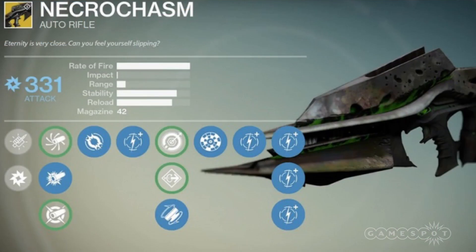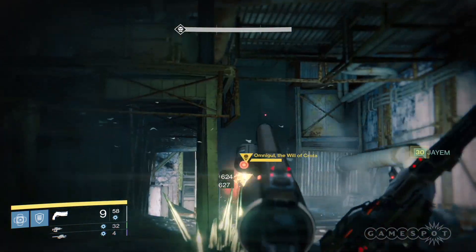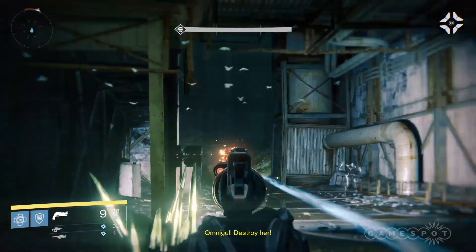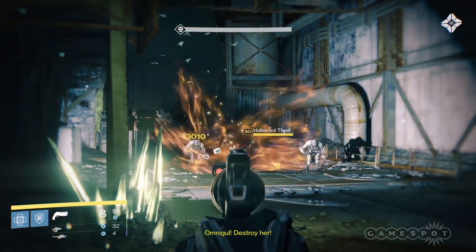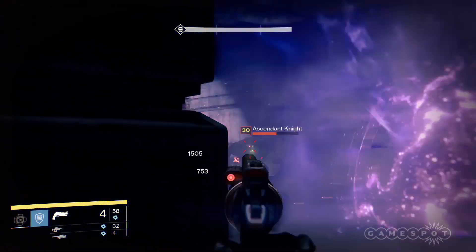If you happen to be low on strange coins, make sure to do your weeklies so that you will have the strange coins to buy either exotic shards or any of the new items that Xur is selling. Good luck Guardians — let us hope Xur doesn't sell Sunbreakers or Voidfang Vestments upgrades, but he probably will.